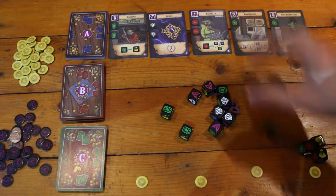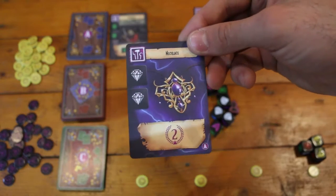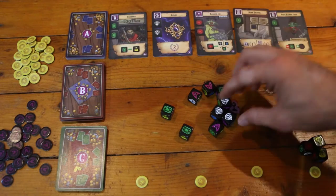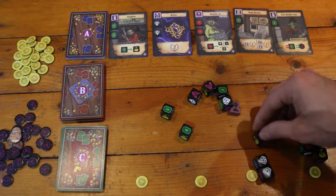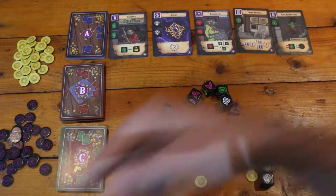Player two has their eye on the necklace card, which gives them two victory points at the end of the game — very nice for building up early victory points. So he's going to take the two diamonds and a notoriety dice, which gives more victory points at the end of the turn, and grabs one of the tokens.